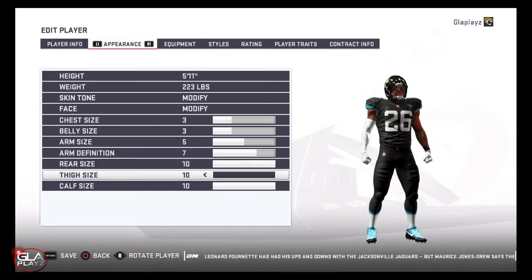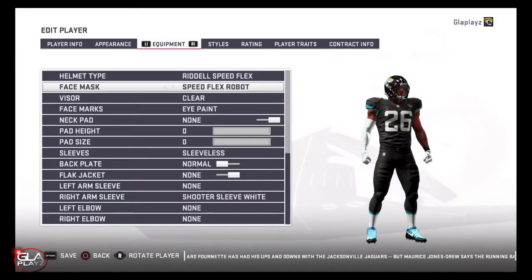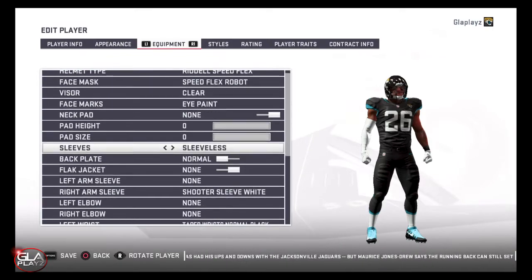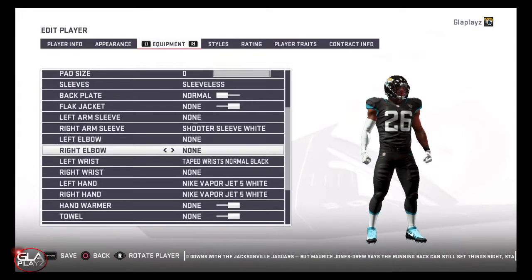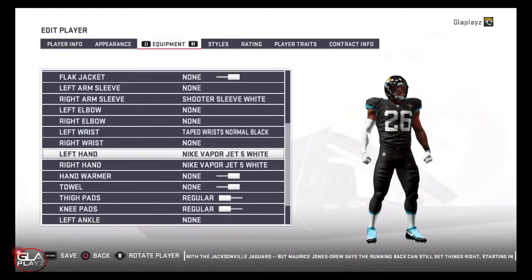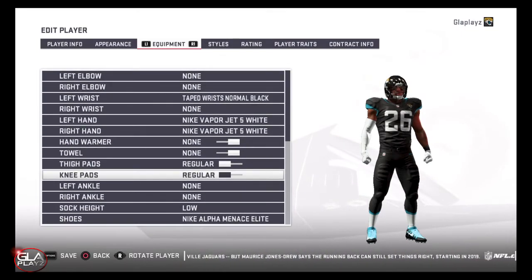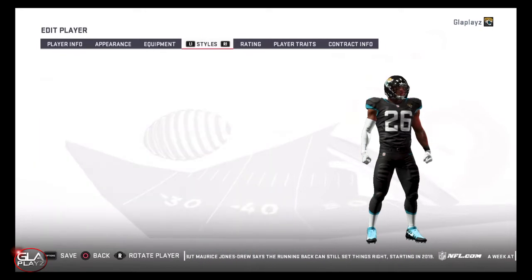I have him ranked as a second to third round running back - I believe he's number six on my list. He's a guy I could see climb the rankings if he has a really good combine. For a second or third round pick I think he's going to be a solid addition to a team. I have him going to the Jaguars here, just because I know the Jaguars aren't happy with Fournette, so if he were to go to the Jags I think it'd be a good situation for him to start and be a lead back in the league.